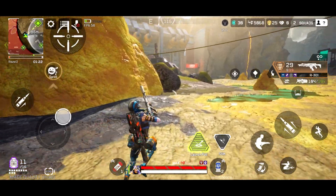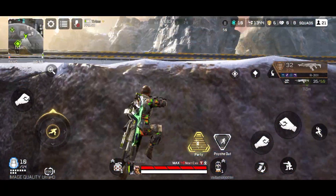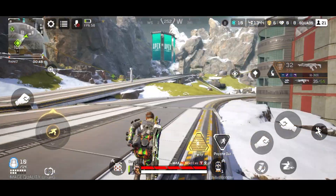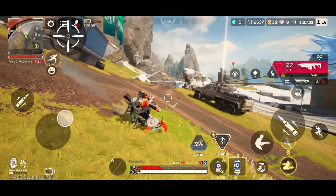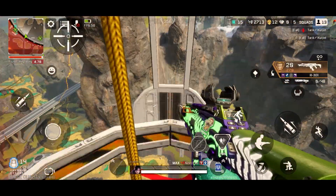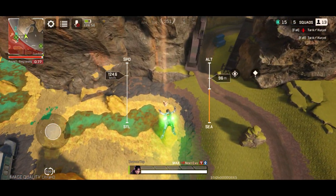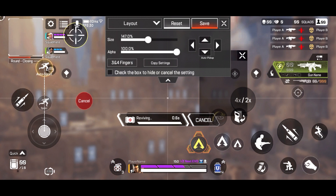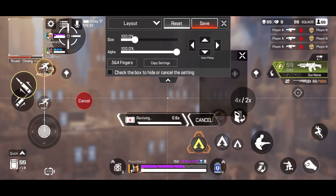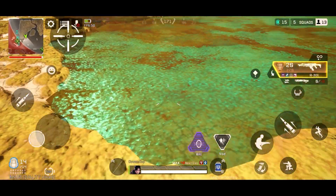The game also has a robust and smooth movement system that lets players scale over walls and effortlessly vault through obstacles. You can take advantage of the sliding mechanic to throw off your opponent's aim or quickly traverse downhill. Apex Legends Mobile even allows players to customize the control schematics to an astounding degree — simply set the positioning, sizing, and opacity to your own taste. Even the graphics and frame rates are incredibly customizable.